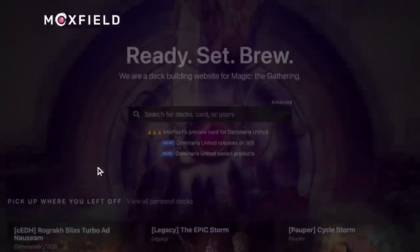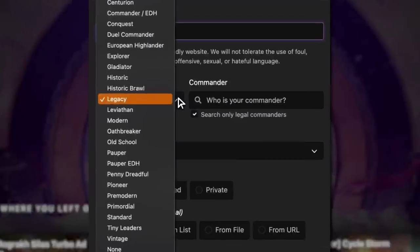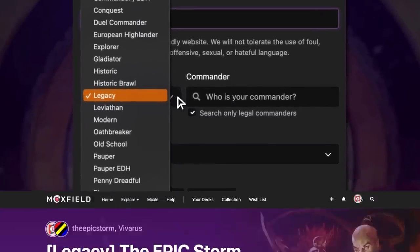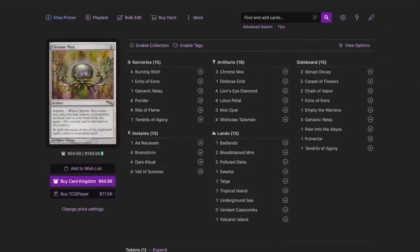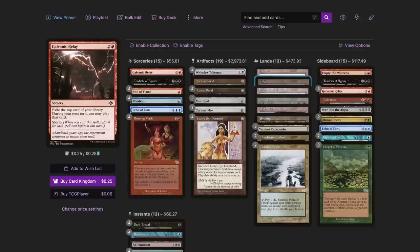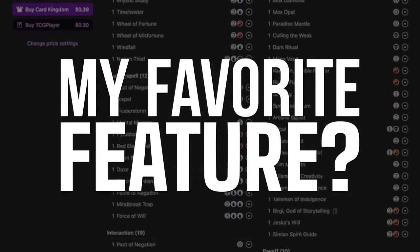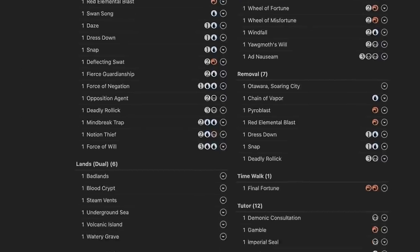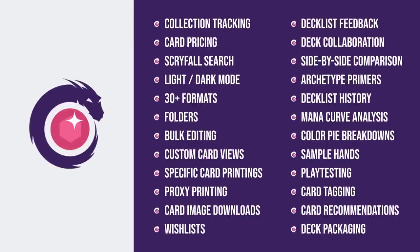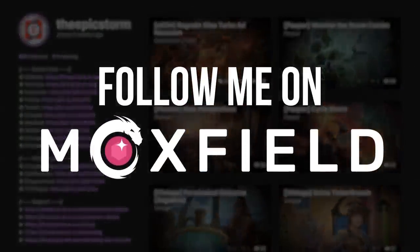Moxfield.com is the easiest way to build a Magic deck online. They support over 30 formats including Legacy and many other eternal formats. There are options to view decks from text view to individual cards, mana value, and card price — plus light mode and dark mode. My personal favorite feature is card tags, so you can sort cards by function. Moxfield supports collection tracking, Scryfall search, decklist feedback, and so much more. Follow me on moxfield.com to stay updated on all of my decks.